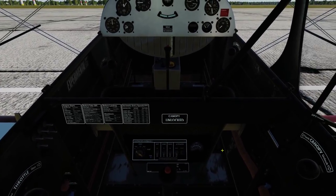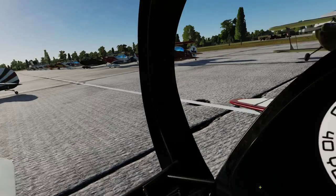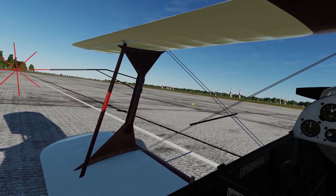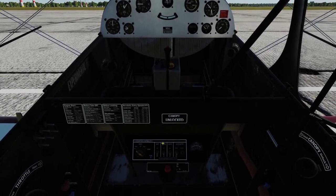Primarily it is supposed to be flown from the back seat. The cockpit, like I said, all looks really nice. There's some nice lighting in here as well. So we'll go through the startup, taxi out and talk about taxiing, takeoff, have a fly around, and maybe fly this little air race gate thing I've set up. The startup is really straightforward.